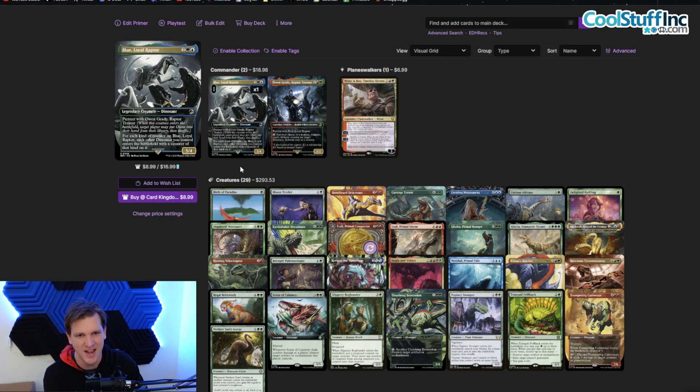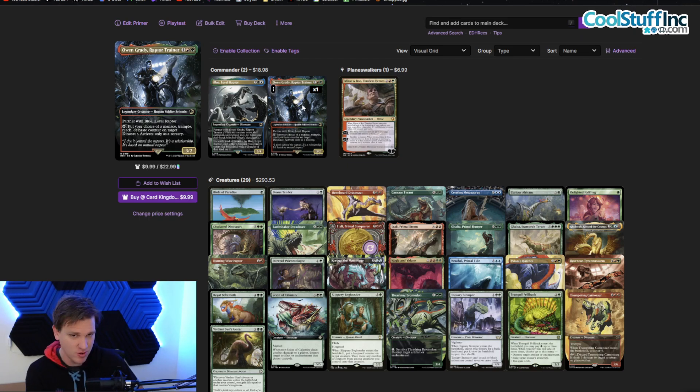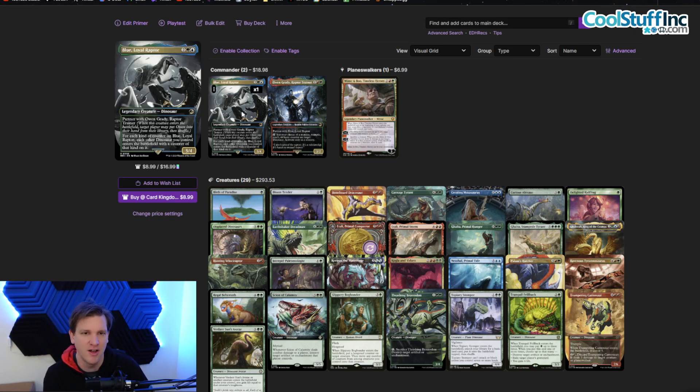Lost World Jurassic Park dinosaurs — let's talk about the commanders. Blue, Loyal Raptor is a 5/4, and for each kind of counter on Blue, each other dinosaur you control enters the battlefield with a counter of that kind on it. We want counters on Blue so she teaches the other dinosaurs. Owen Grady — Chris Pratt, raptor trainer — is one red and one green, a 3/2 Human Soldier Scientist. Partner with Blue, tap to put your choice of a menace, trample, reach, or haste counter on target dinosaur, activate only as a sorcery.